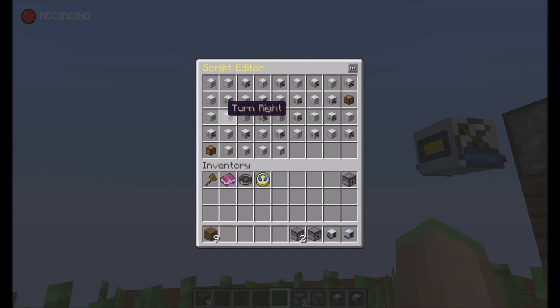Then he turns to the right two times and starts again with moving forward, digging down, moving forward, digging down, and so on until he reaches this interface where he pulls the fuel from the interface and inserts it into his own fuel slot.